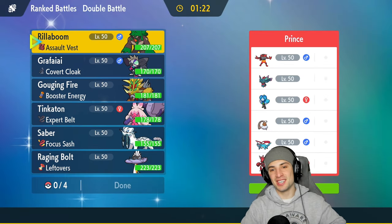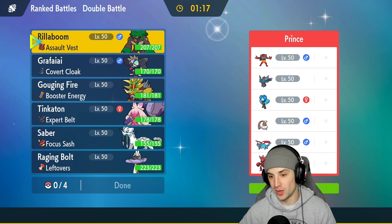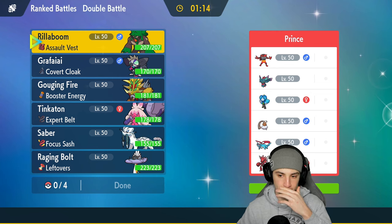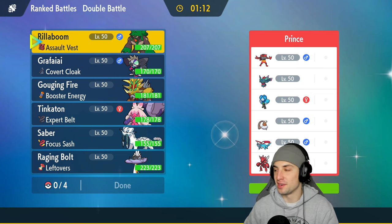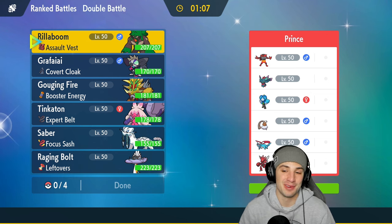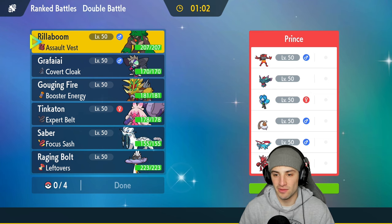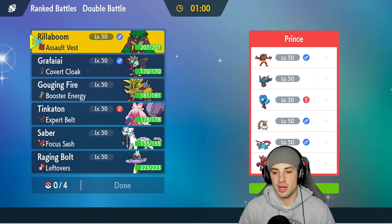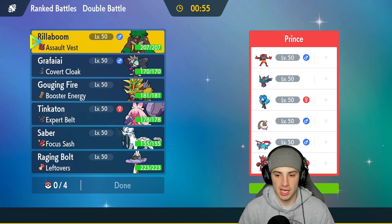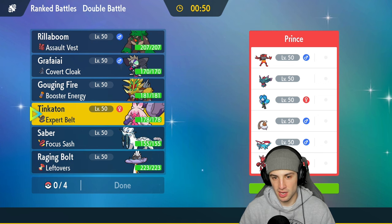One and one heading into match three. Scizor is here — every time I see it I'm like good for you Scizor, just such a fun Pokemon. They also have Incineroar, Flutter Mane, Ogre Pond, Landorus Incarnate form, and Salamence. Incineroar will be a good matchup for us, and I have Calm Mind with Raging Bolt which I might want to set up. The Incarnate form of Landorus is a little bit of an issue.